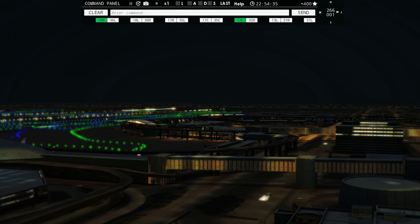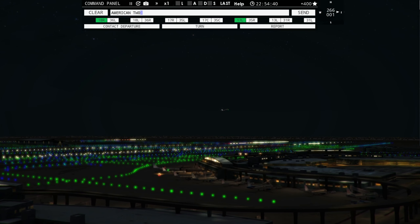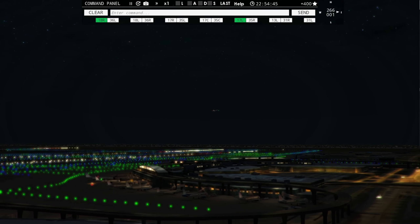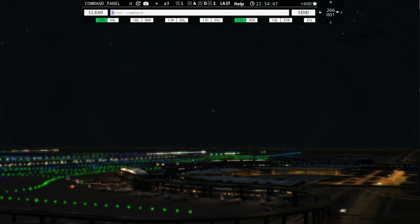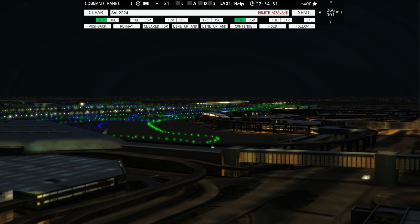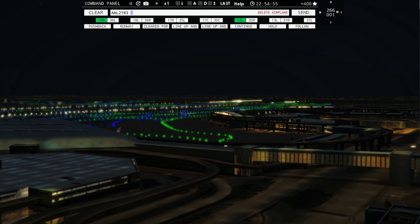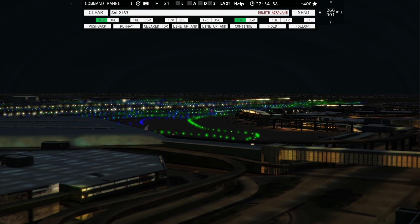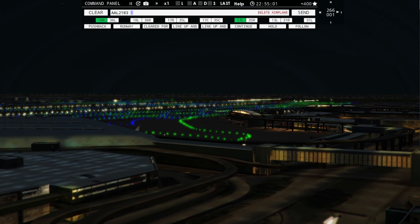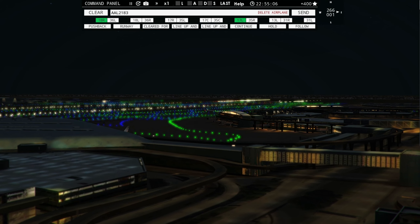It definitely got busy there — it's kind of calmed down now. We'll get these last few planes out and probably call this one an episode. Shockingly enough, I made it through without any incidents — so far. You go to take that deep breath and relax, and then you lose focus and make mistakes. FedEx 1601, runway 17 right, taxi via Yankee Mike.